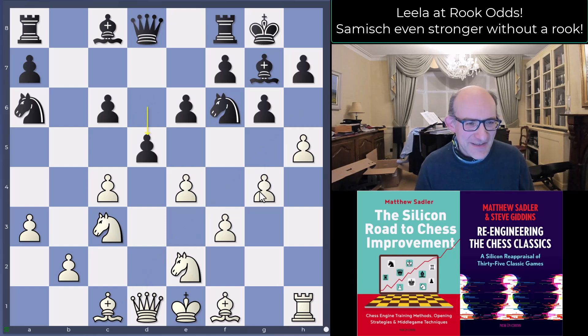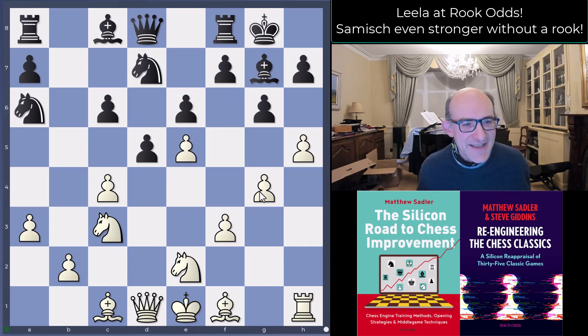Black does the approved reaction — when your opponent attacks on the wing, break in the center. But as we saw in the Re-engineering the Chess Classics series with Mariotti against Gligoric, it's not always just doing a break that matters; sometimes it's about creating pressure in the center. Here Lila is able to keep the center closed with e5, knight d7, and f4, keeping the pieces locked behind the pawn center.